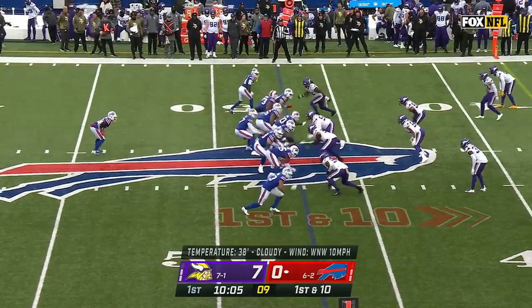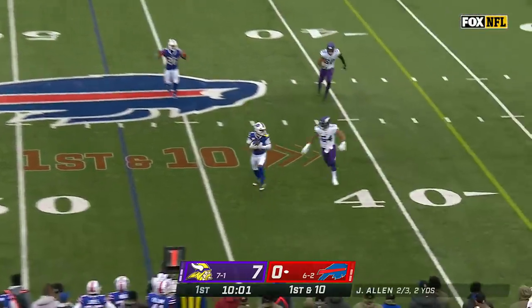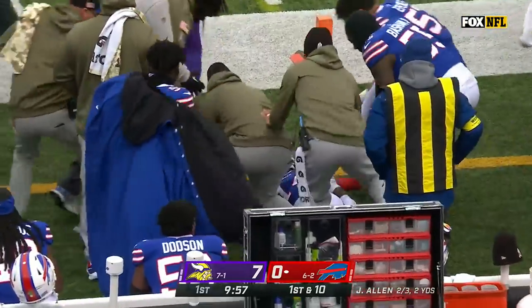All pass plays on the first drive. It's a pass play to begin this one. Allen finds a crossing route to Diggs, pushed to the bounds by Cameron Bynum, and a flag will add on.